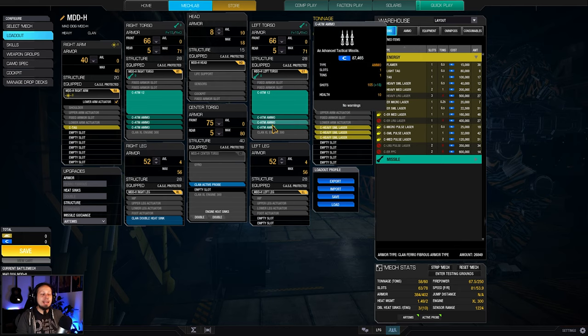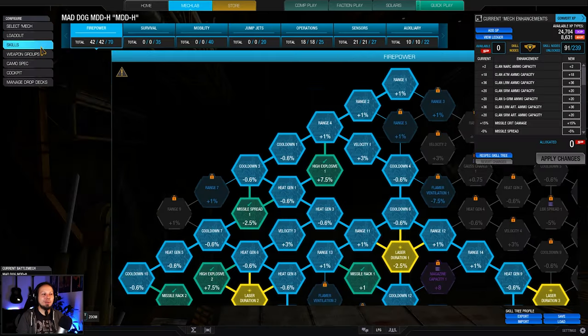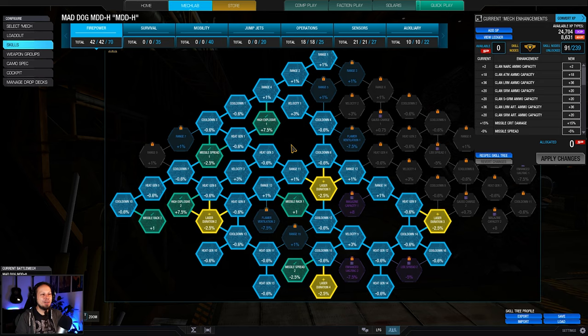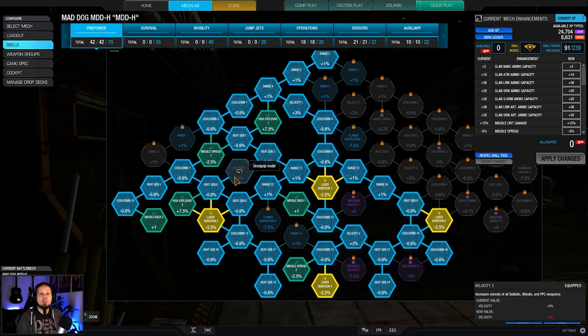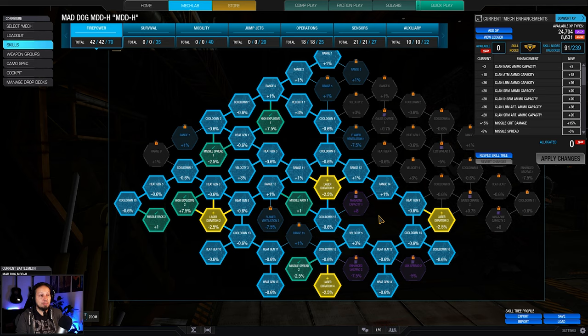My rule of thumb for ATMs is 3 tons of ammo per 12 tubes, so I have 3 in each side. That's the build. On the skills side, we have a missile build and we're going for all the missile nodes — that's kind of a no-brainer — on top of a good chunk of cooldown, because I wanted to fire fast. Velocity is also quite good because enemies will have less time to react to the missile warning when missiles are traveling faster, so I deal more damage relatively speaking.